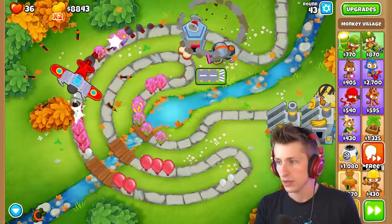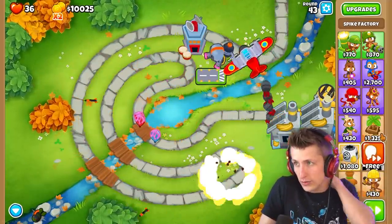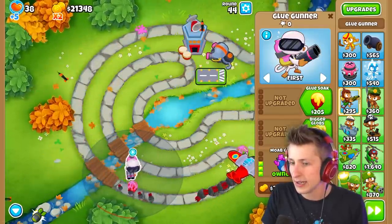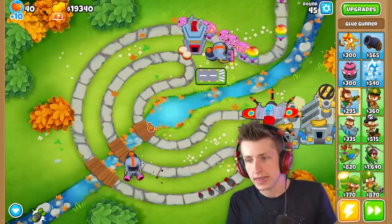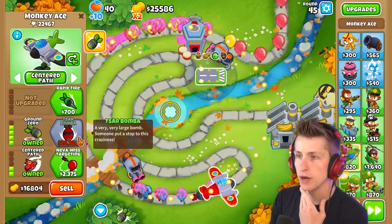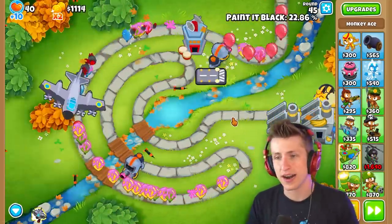MIB, jungle drums - we're fine, but we only have 36 lives. I'll put another Glue Monkey here with relentless glue and glue splatter - that's gonna be very nice. Now we have 22,000 and we need to save up and get Sar Bomba. We're really close!